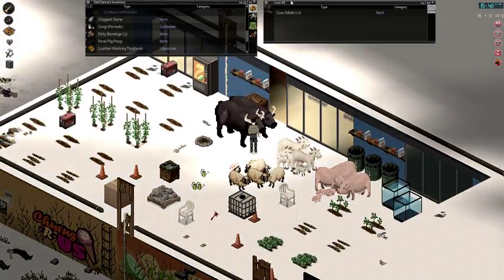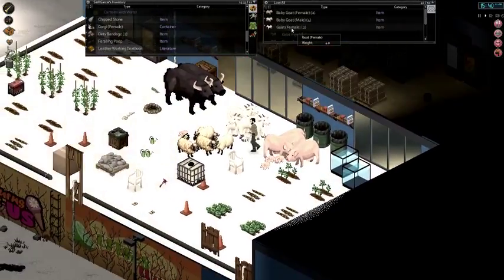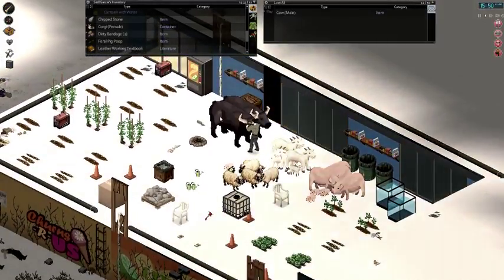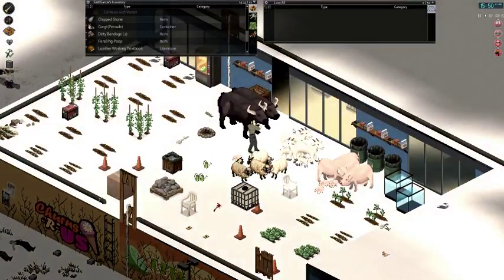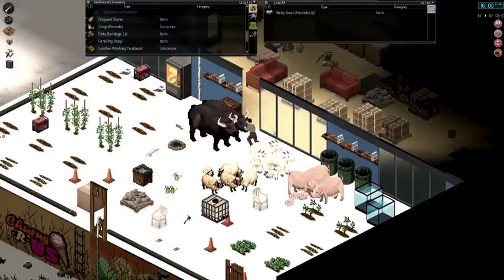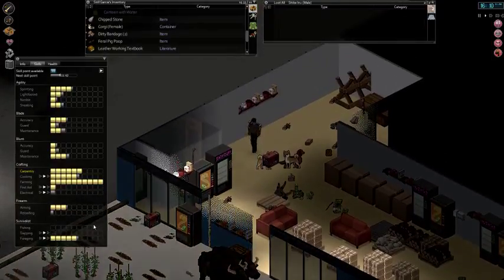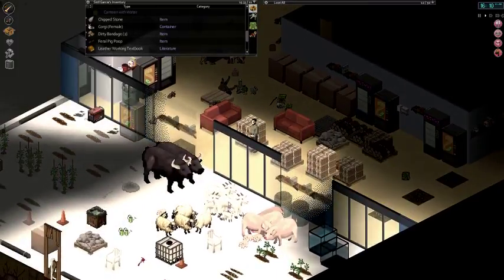The four animals I have here are a cow, goat, sheep, and pigs. The most valuable type of animal, in my opinion, is the cow, because the cow makes milk, and milk can be used to make various different items including yogurt and butter. It also can be used to make a solution to keep mildew off your plants. To get cow poop you need a foraging skill of two, goat poop requires foraging level three, same with pigs, and at foraging level four you can get sheep poop.